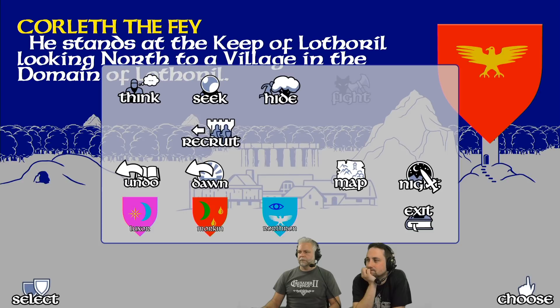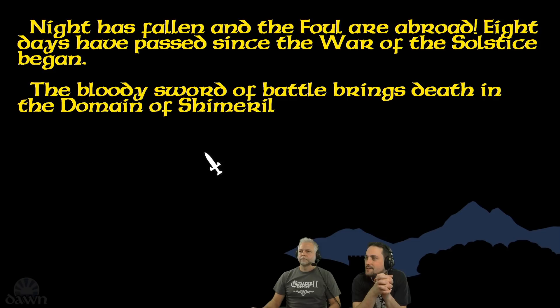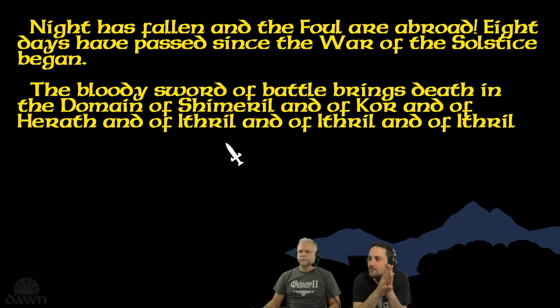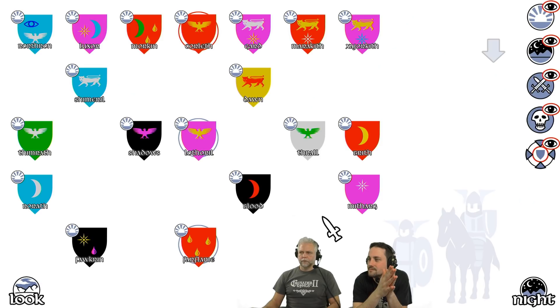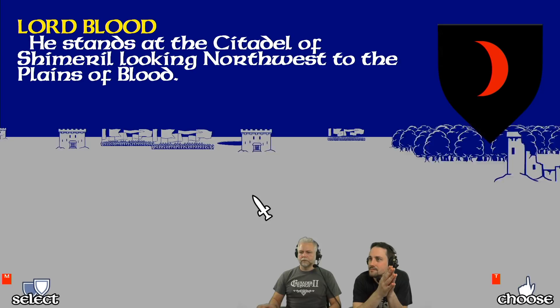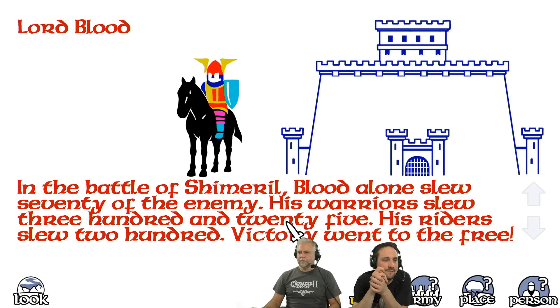Night time. Let's see if we can get rid of those armies in Shimmeril. Cor, Heroth, Ithril — and Shimmeril! There's war in Shimmeril now. In the battle of Shimmeril, Blood alone slew 70 of the enemy. His warriors fought. Victory went to the free — great! We won a battle. So that was a massacre, but as you can see there are more armies incoming. Just the vanguard — meat shield operation.